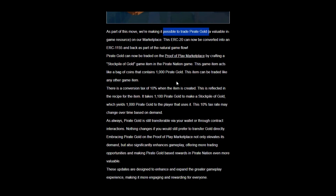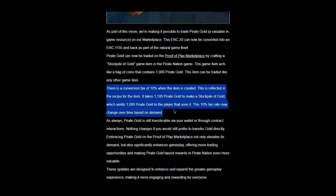One nice new feature is that you can now trade Pirate Gold, which is an in-game resource. This ERC20 token can now be converted into an ERC1155, and you can use that in the game. You can trade it on the marketplace by crafting a stockpile of gold. It's not really available as a fungible token — it's available as an NFT that you can then cash out to get the tokens. The conversion rate is 10%, which is pretty typical for a marketplace.